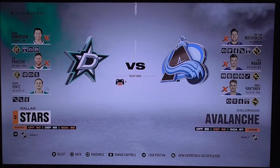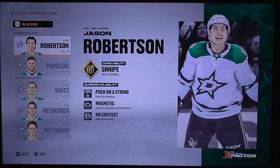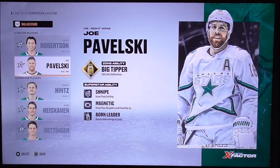Now as we're talking about the starting matchups between players: Jason Robertson, Joe Pavelski, and Ruke Hiddens. The other side is Nathan McKinnon, Kael McCarr, and Mikko Rantanen. Let's have a look at the Dallas Stars side, as Jason Robertson has got a snipe on his feely puck settling. He also got a puck on string to keep it right on the target line. Then the Big Tipper, which usually comes in handy to try to keep the big tippers out of the deflection. This also has a great snipe puck settling, and Magnetic and Born Leader boosts team energy on goals.